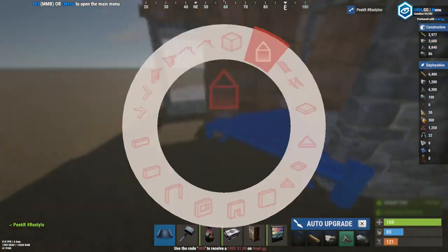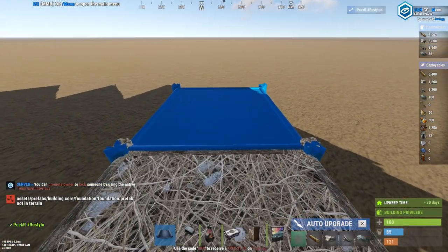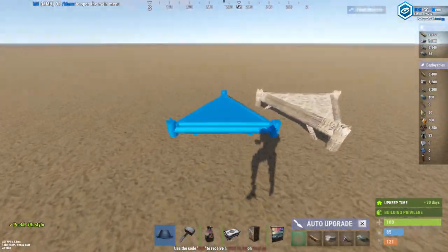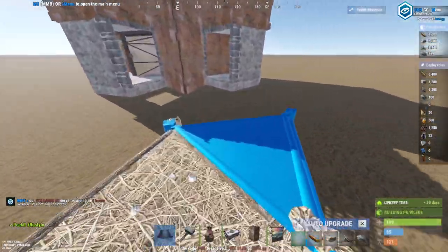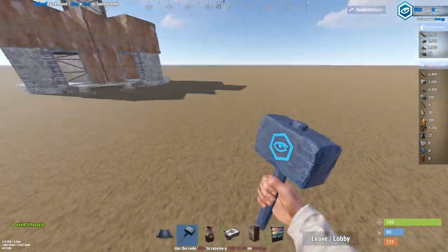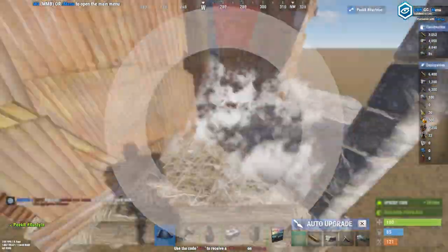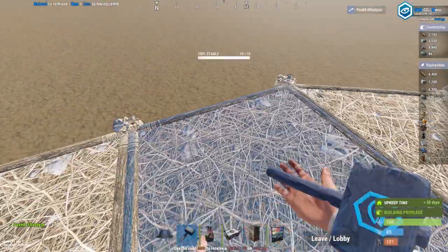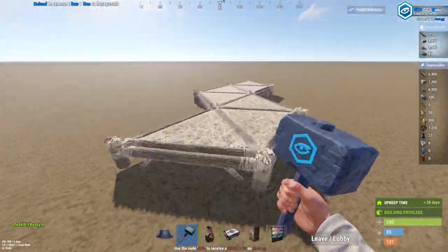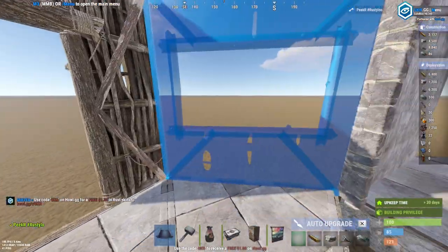Now head over to the outside. On these sides, go ahead and make a twig triangle right there and then build out seven twig squares just like this. Place yourself a triangle on the end, remove the squares. Then build back with full beams just like this, place them like this, remove the access twig, and upgrade these foundations right here. Head over to the other side and do the exact same thing. When you're done, go ahead and add yourself a doorway and two windows on these sides right here.